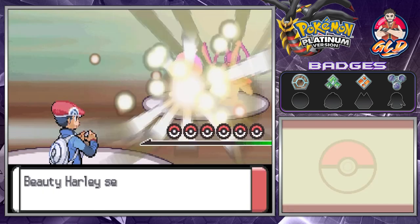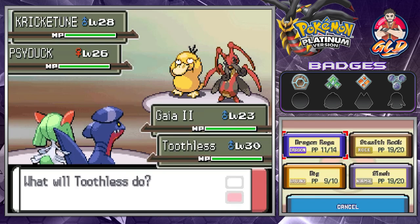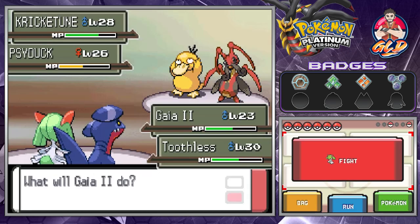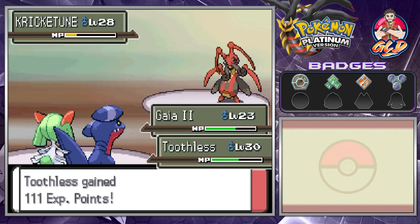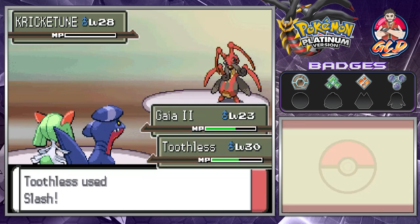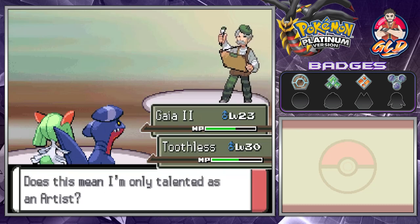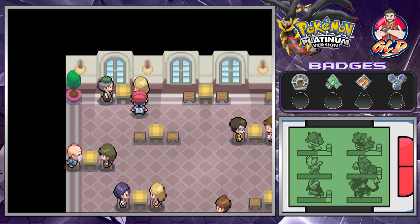These trainers have one pokemon each so this will be easy. Hit a Slash onto Kricketune — it's not that great of a pokemon. So far we're not doing so hot though — how is Kricketune not fainting? Let's go with Confusion — not the most effective, but there we go. We win.